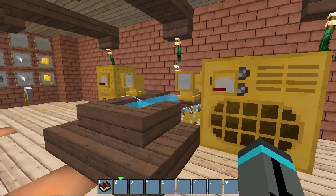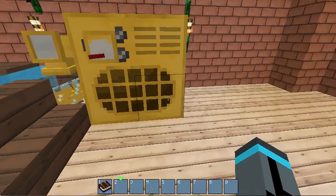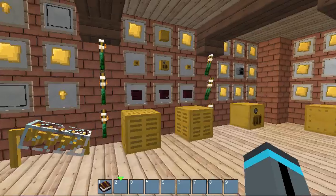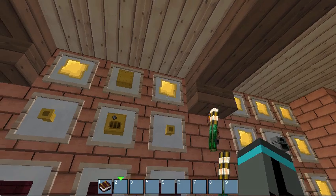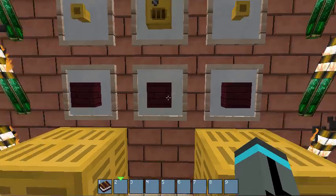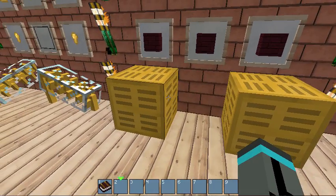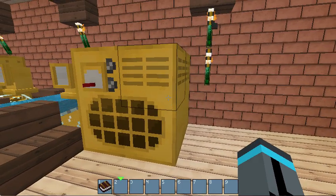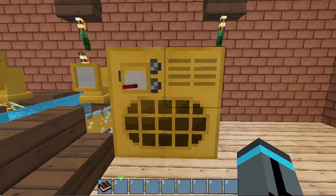Once you get things really going with a lot of machines running, you're going to want to build the flash boiler. To make the flash boiler components, you need two brass plates, a steam tank, a boiler, two more plates, and three pieces of nether brick — and you get two flash boiler components. You need eight of these total to make one flash boiler, but once you have it, this thing will produce massive amounts of steam for your systems.